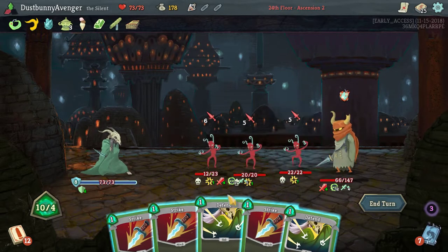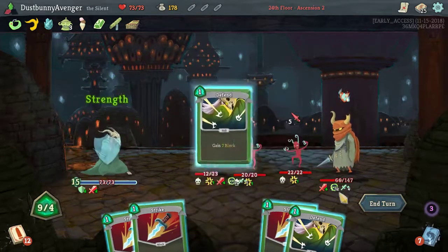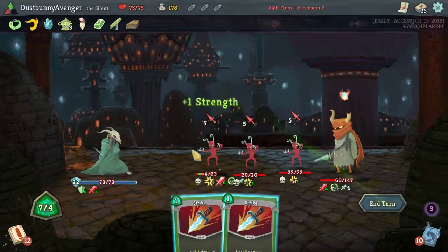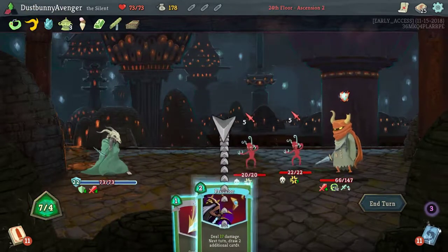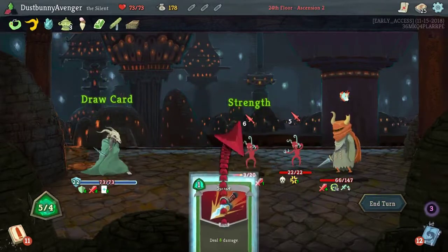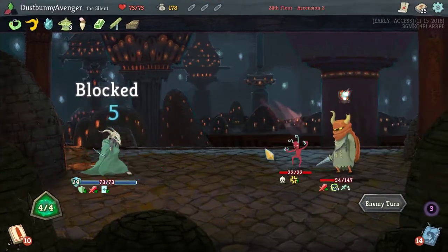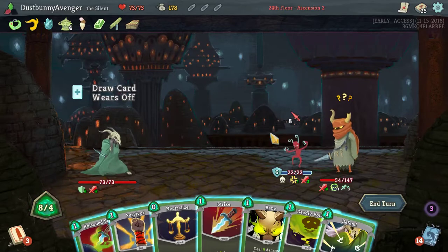Wanna drink this — hear me out: 14 block! Oh there's no good way to kill you. Predator — hey, Predator! Another card, another defense, we're good to go. We still have four energy rolling to the next round. Ice Cream is fantastic! Six block with one block that works — poison, more poison, plenty more poison, all the poison! You will never win.